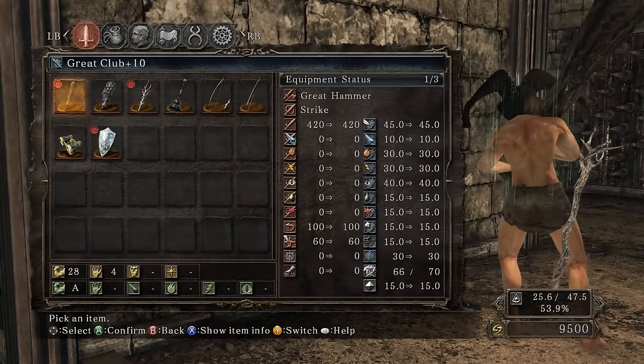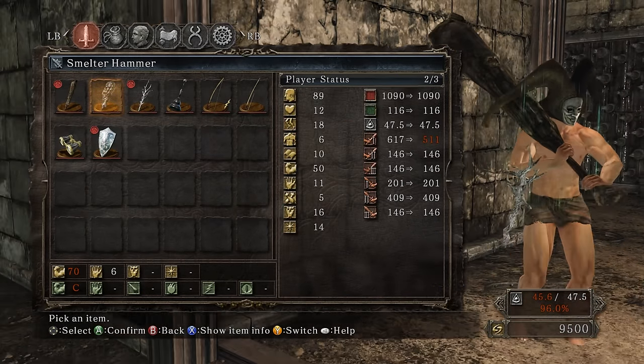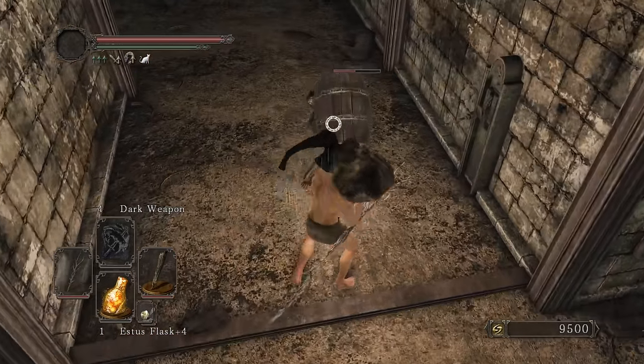On the second run - there we go! The Smelter Hammer! There it is boys - 70 strength, C scaling.